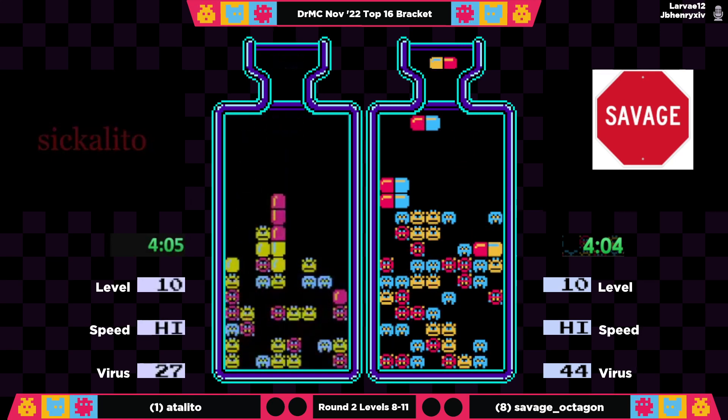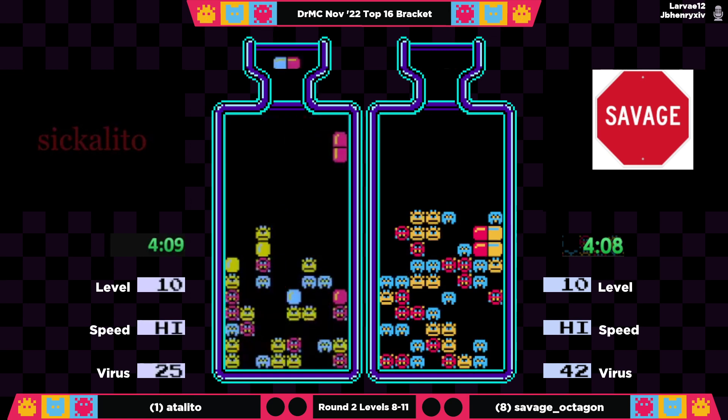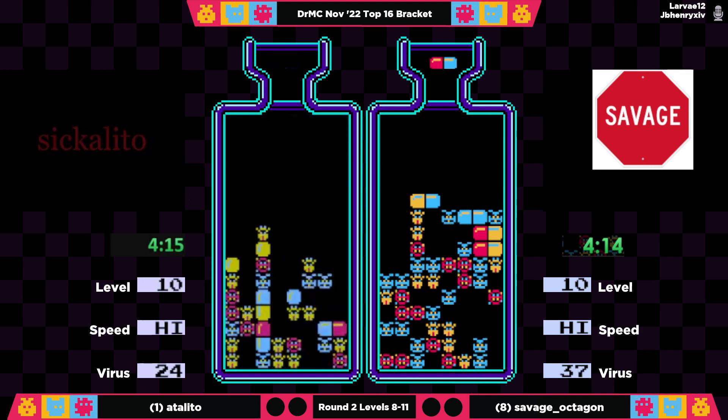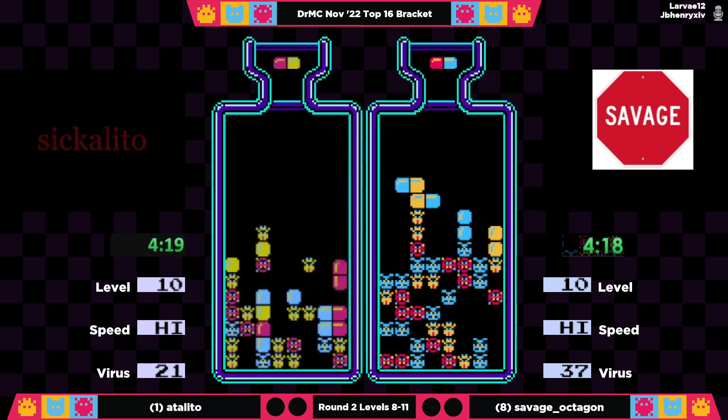It looks like a 17 virus advantage for Adelito. Adelito playing a very yellow-heavy top line — a double blue would be super huge; he could get three viruses out in one go. But he's having to steer his pieces around because of some of these yellow spires.